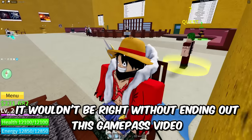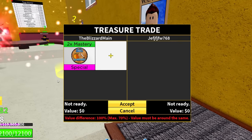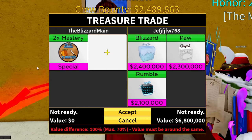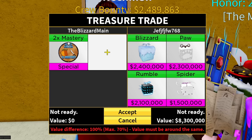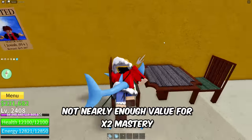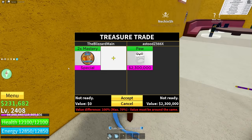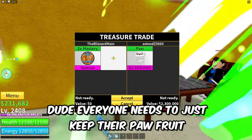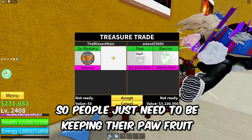It wouldn't be right without ending this game pass video with the legendary Luffy character trading x2 Mastery — probably the most demanded x2 game pass. You could probably get Leopard for this — I reckon you could actually get Leopard plus adds for x2 Mastery because this is a game pass people really, really want. This guy's putting in Blizzard, Paw, Rumble, and Spider — not nearly enough value for x2 Mastery. Everyone needs to just keep their Paw Fruit because Paw V2 has been confirmed to be coming to the game.